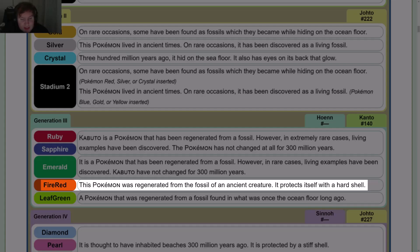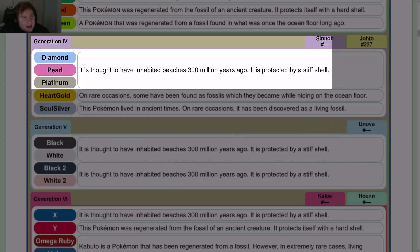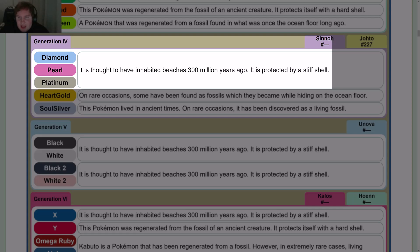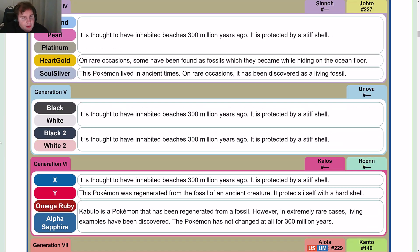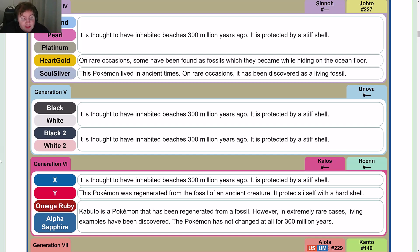FireRed: this Pokémon was regenerated from the fossil of an ancient creature; it protects itself with a hard shell. A Pokémon that was regenerated from a fossil found in what was once the ocean floor long ago. In Gen 4, Diamond, Pearl, and Platinum: it is thought to have inhabited beaches 300 million years ago; it is protected by a stiff shell. HeartGold is its Gold counterpart, while SoulSilver is basically its Silver counterpart, but Pokémon is now the correct casing. The Gen 5 Pokédex entries are the Diamond, Pearl, and Platinum entries. In Gen 6, X is the same entry. Y is basically the FireRed entry, but Pokémon is now the correct casing. Omega Ruby and Alpha Sapphire are basically Ruby and Sapphire, but Kabuto and Pokémon are the correct casing.